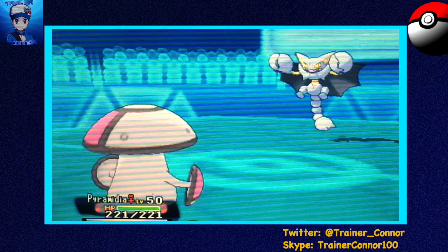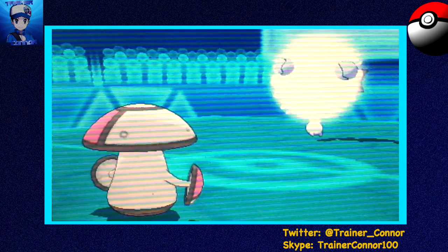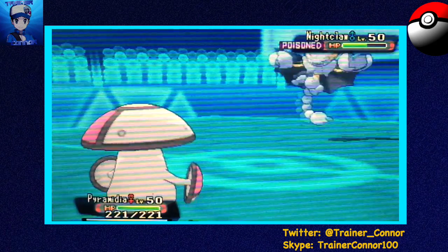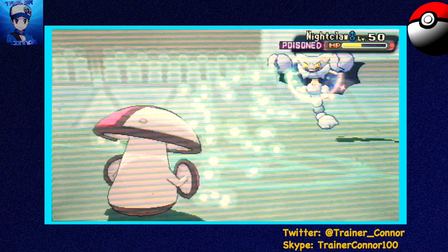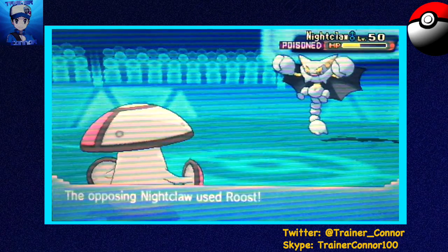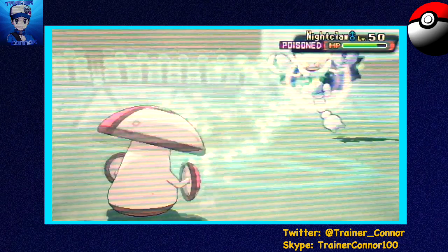It's still a 2HKO but I end up switching out and going to Amoonguss, which I guess I really should have stayed in with Zelda because then I would have taken out the Gliscor a lot more quickly. He goes for Knock Off and knocks off my Black Sludge. That sucks, but I do have recovery still just from Giga Drain and my ability Regenerator. He Roosts, which leaves him open to a super effective Giga Drain.